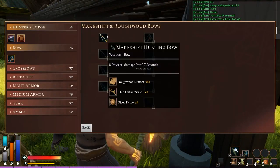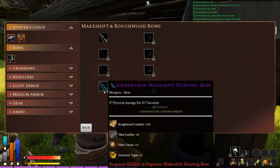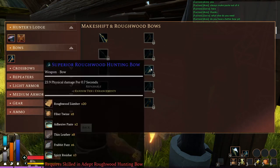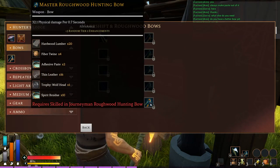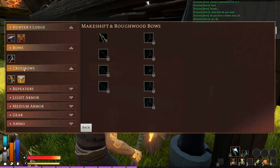When you click into bows, you can see that I can make a makeshift hunting bow, and then eventually I can make adept, superior, journeyman. There's rough wood bows, and once you get through the rough wood bows you obviously want to get up to master rough wood hunting bow. This is where you want to specify what you want to do and how you want to do it.